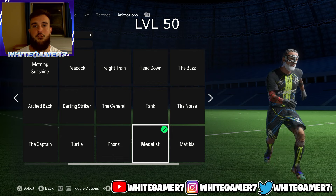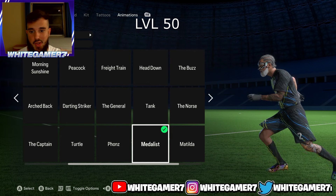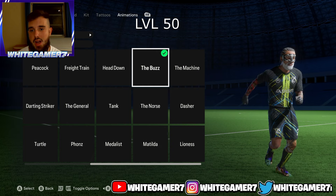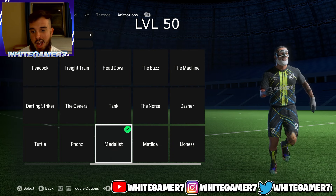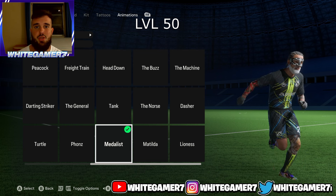For the running style at level 50, the one I use at center back is the Medalist — I think this one's very good. You can also try the Buzz or the Dasher. I used the Dasher last year, but I prefer the Medalist. All up to you which running style you want to use.